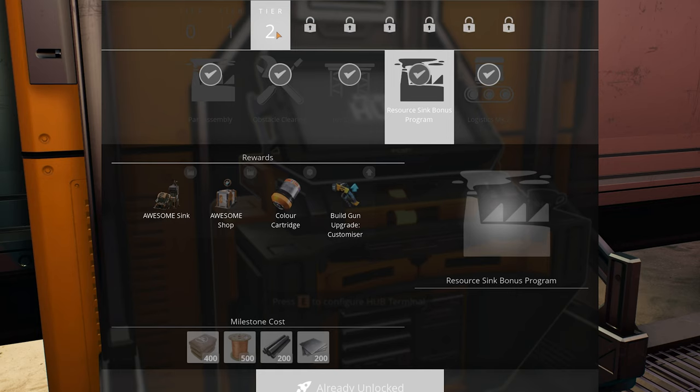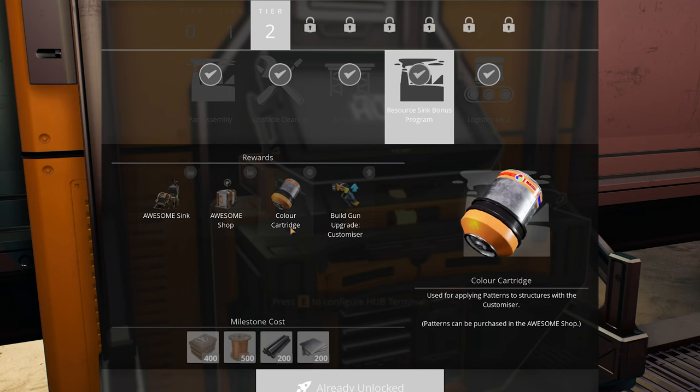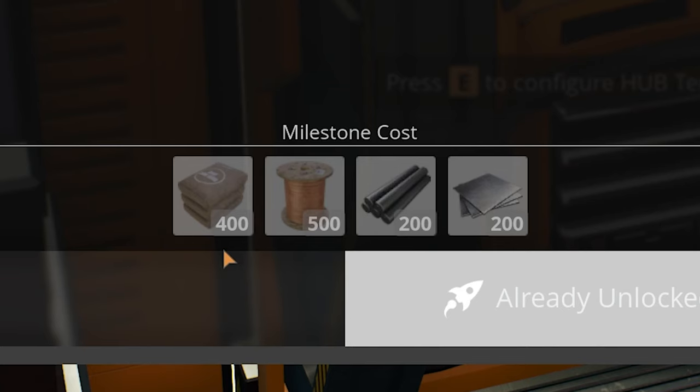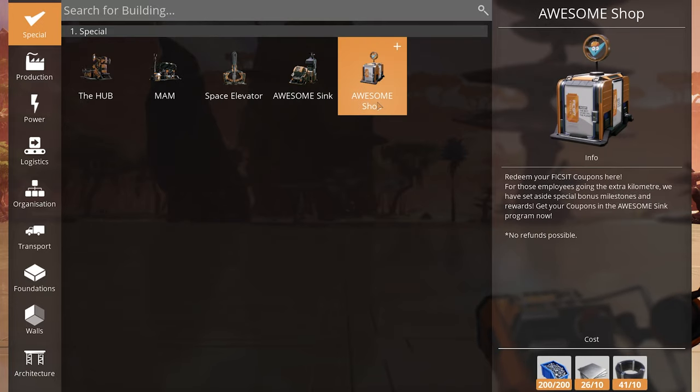First up, we need to unlock the resource sink. That's going to be under your Tier 2 tab: Resource Sink Bonus Program. We can see the awesome sink, awesome shop, color cartridge, and the build gun upgrade to customizer are all in here. That's going to take 400 concrete, 500 copper wire, 200 rods, and 200 iron plates. Then if you go into your specials tab you can see the awesome sink and the awesome shop.